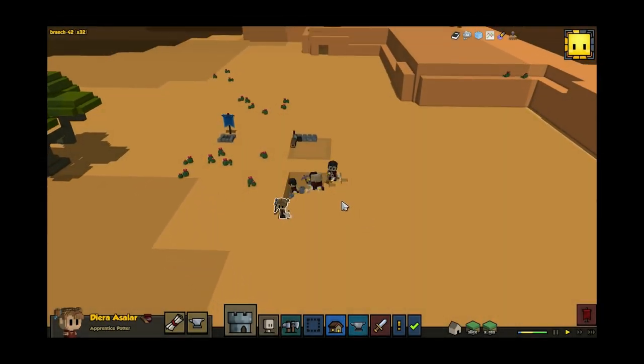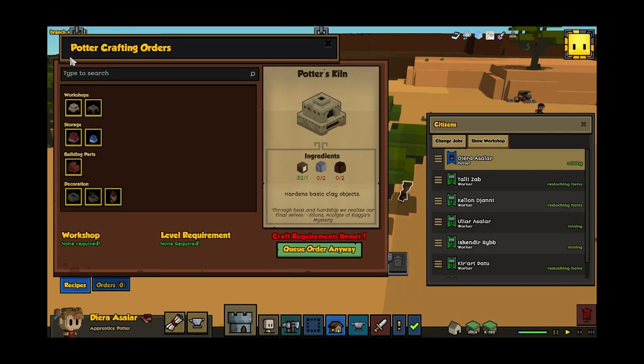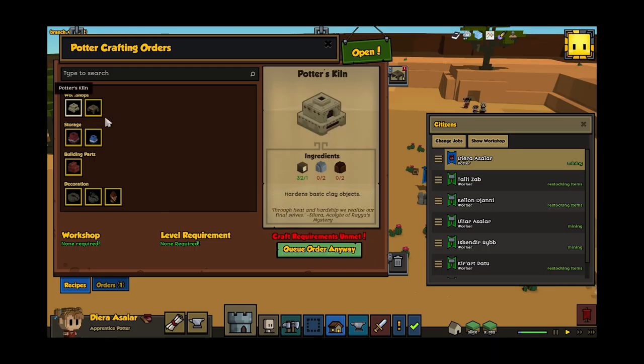Hey everyone! Welcome back to Stonehearth Desktop Tuesday. This week, we continue to work on Raya's children. Our intent for this kingdom is that they be traders who make a reputation for themselves through fine crafts rather than large structures. Their default biome is the desert, which will be short on traditional building resources like trees and stone.